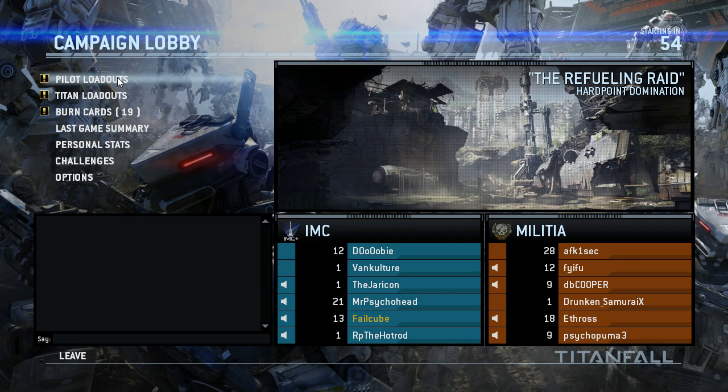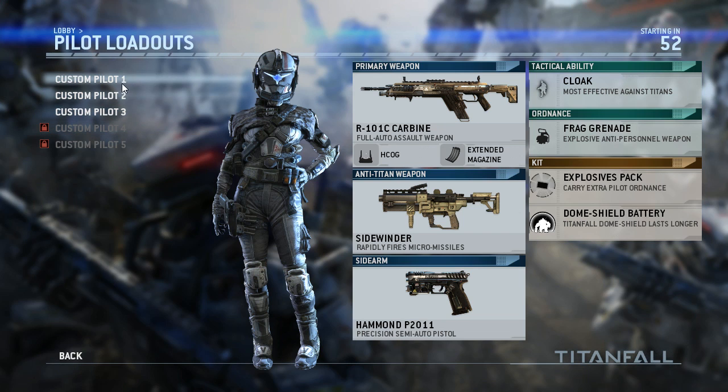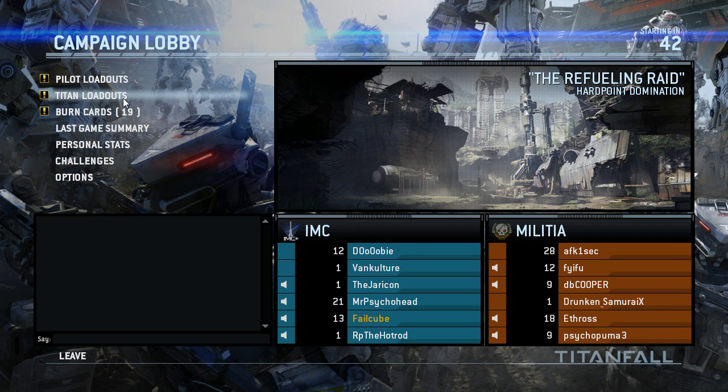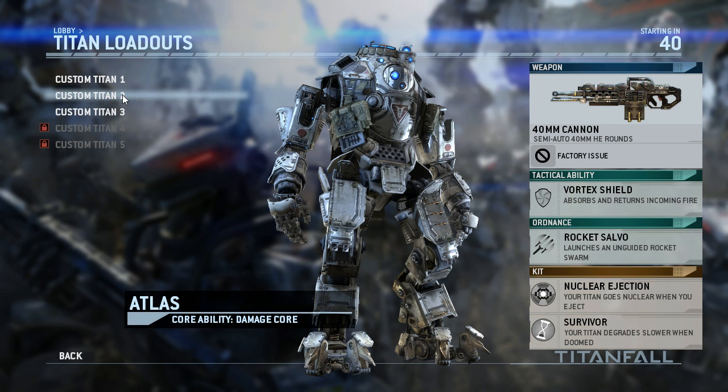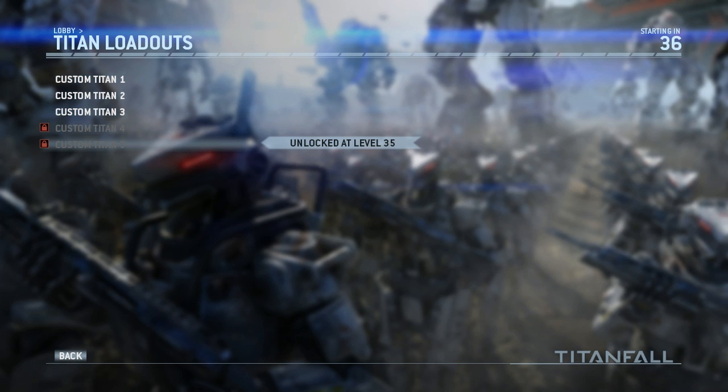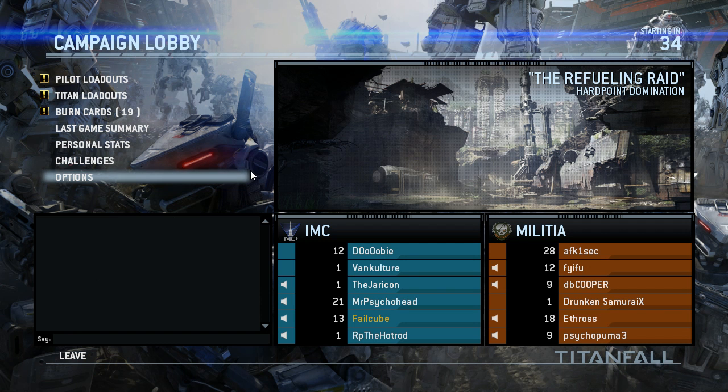Do not underestimate them. I got a couple upgrades at the end — I got the extended magazine, so I upgraded this guy. Rain carbine. So I'm gonna be using that kit. For Titan loadouts, I'm probably just gonna use the Fault Assault class, which is the Atlas mech — kind of like the medium of the three.